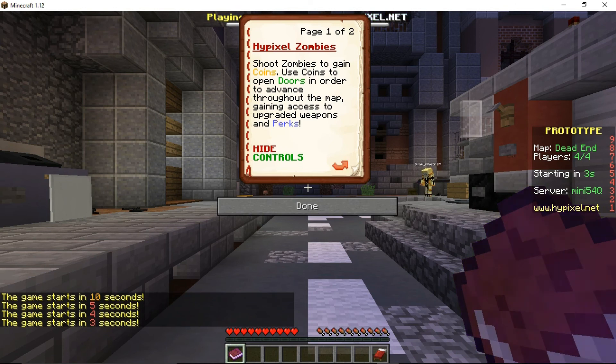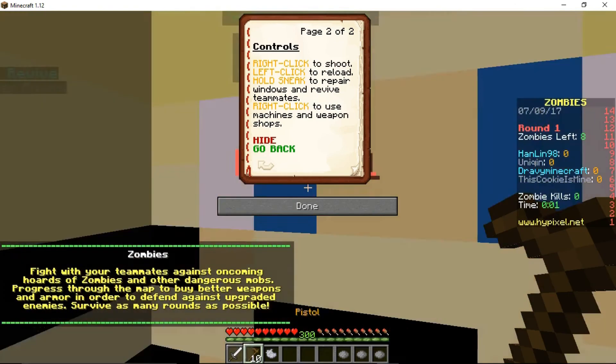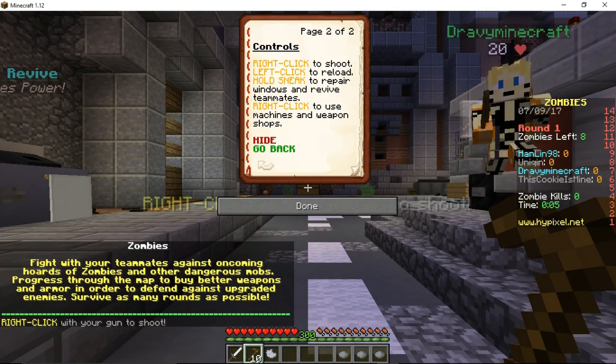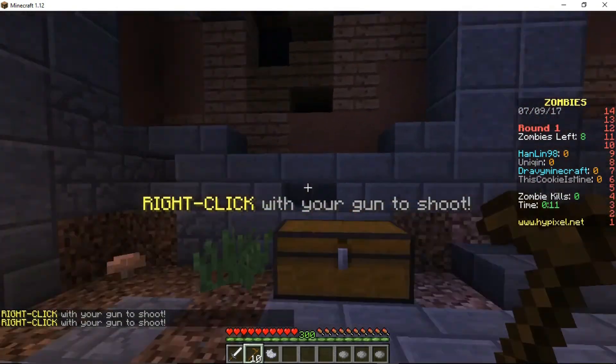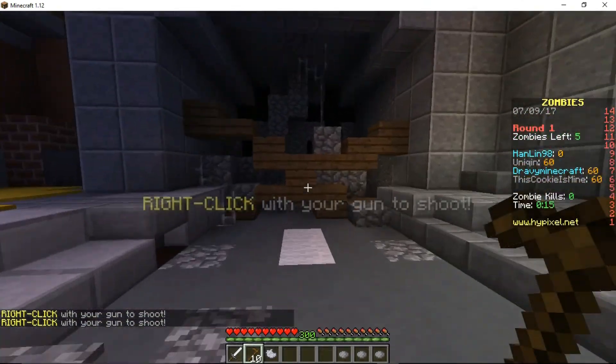There's clearly some stuff here you can read over — right click to shoot, left click to reload, hold sneak to repair, and right click to use machines, weapons, and shops. Seems pretty self-explanatory. Right click to shoot, left click to reload — that's really all we need to know.